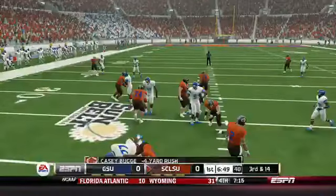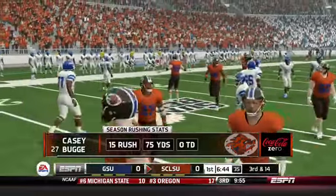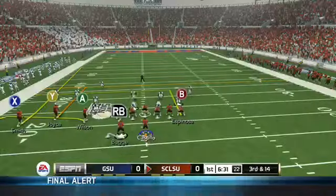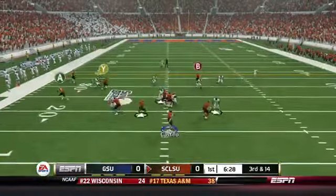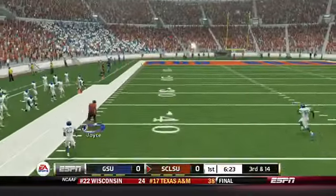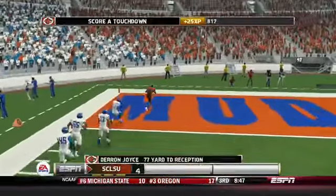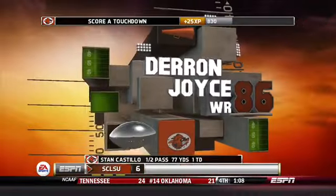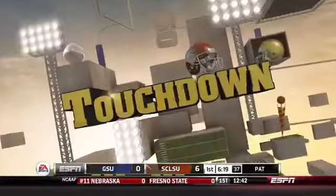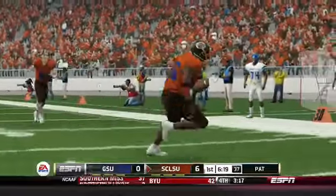Next play is a halfback draw up the middle for Casey Bug, but Casey Bug gets slammed for a loss of four yards, putting us in a third and 14 right off the bat. Next play is a drop back going to Darren Joyce — Joyce gets behind his man, only has one man to beat, and it's a touchdown for the Muddogs! Darren Joyce goes 77 yards, not only gets the first down but also the touchdown as the Muddogs pull ahead 7-0.